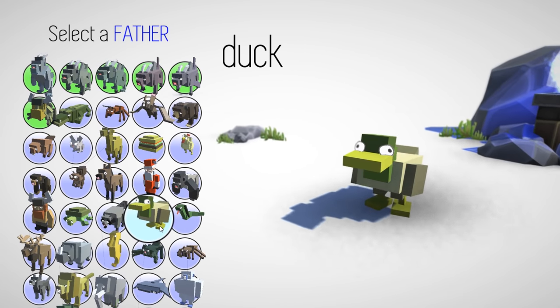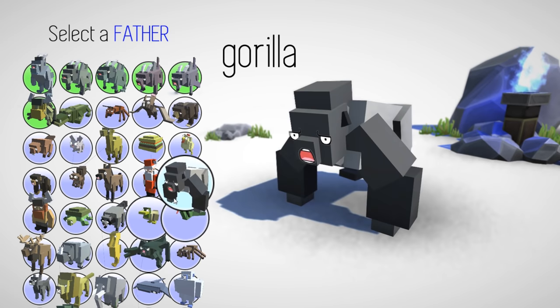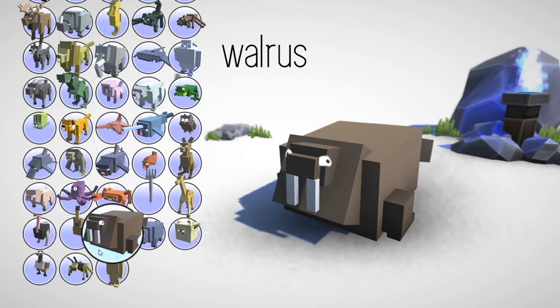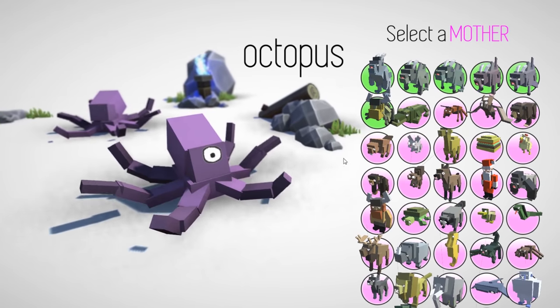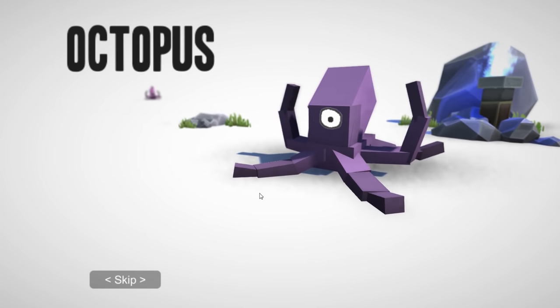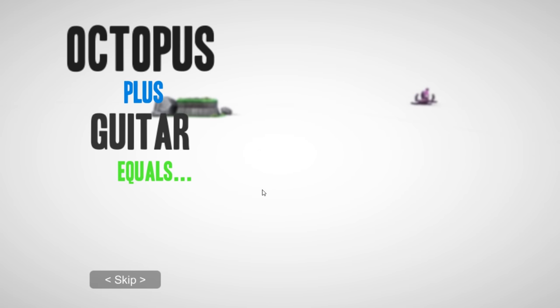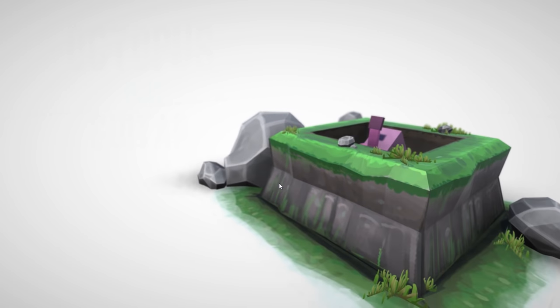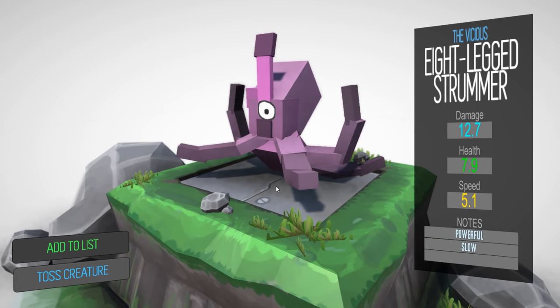It's so big though — in the player versus player matches it'd be really hard to do well with something so big, it's just so easy to hit. Let's do an octopus and a guitar. I mean, that seems like a stupid idea right, but it could be really cool. Come on — it's only got one eye. Octopus, octopi, octopods, octopodes only have one eye. The Vicious Eight-Legged Strummer — yeah, it's not very good.